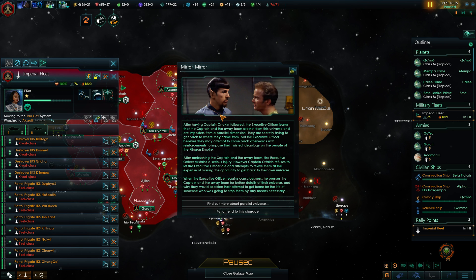Evil Spock with the beard — apparently we are the evil people here. After having Captain Ortokin followed, the XO learns they are not from this universe — imposters from a parallel dimension secretly trying to get back home. The XO believes they may attempt to return with reinforcements to impose their twisted ideology on the Klingon Empire. After ambushing them, the XO sustains a serious injury, however Captain Ortokin refuses to let the XO die and attempts to revive them, missing the opportunity to get back to their own universe.